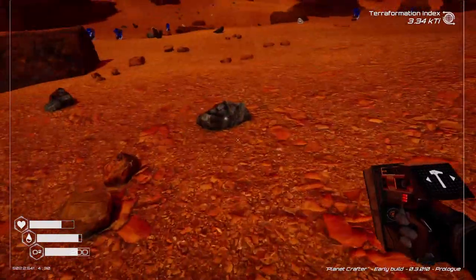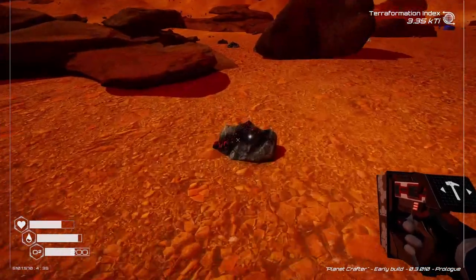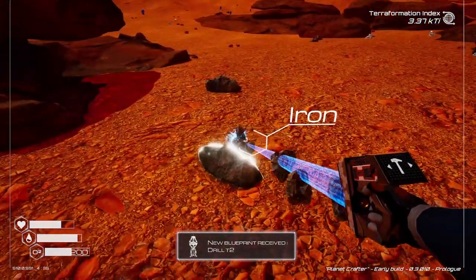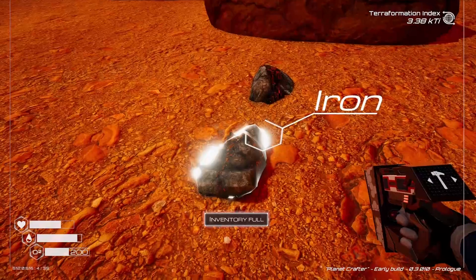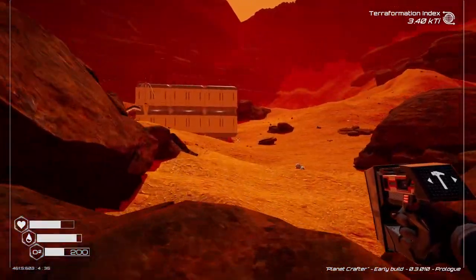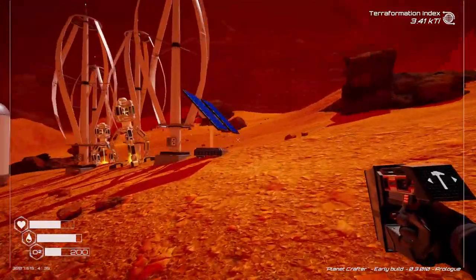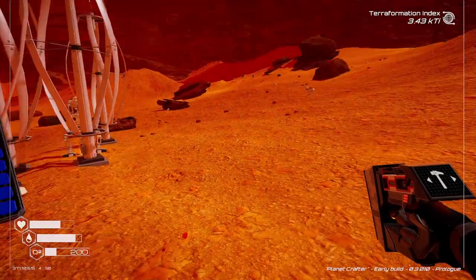Ah good, lots of iron right here. Oh wow, nice — Type 2 drill! Inventory full. Sweet. Okay so now we got two more things we can build: the Type 2 veggie thing or whatever — I don't really know what the point of it is, unless it's just for producing oxygen — and the Type 2 drill, which I do need. Type 1 to Type 2, we need a couple titaniums. I'm going to need more power generation.